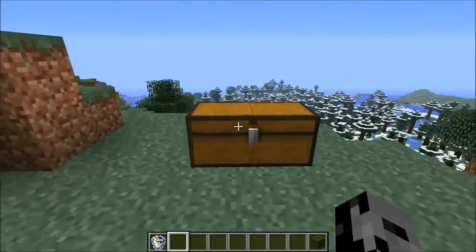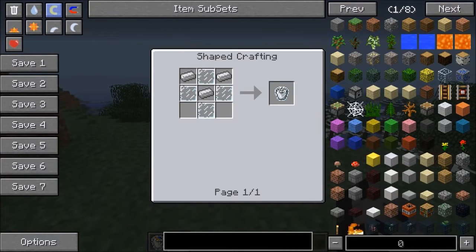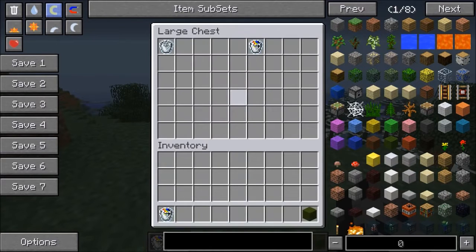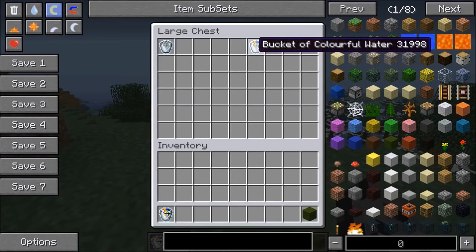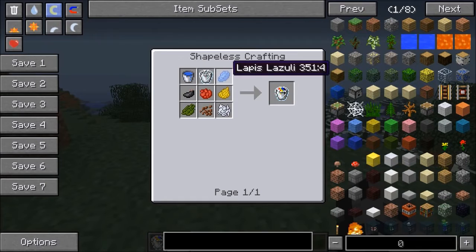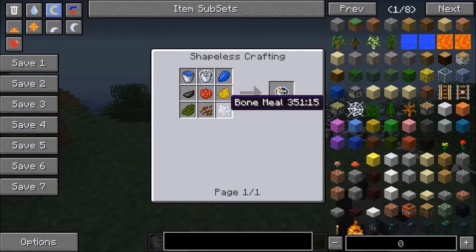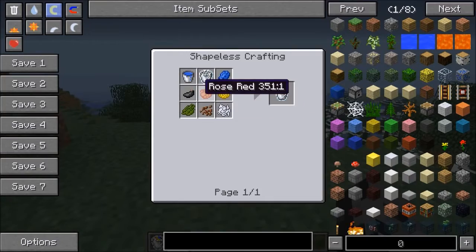But first there are a couple recipes you must know. The first one is the stain proof bucket, and the recipe for this one is three iron ingots and four glass panes — pretty easy to make. And after you do, you can make the bucket of colorful water, which is what you need to light the portals. The recipe is a bucket of water, a stain proof bucket, lapis lazuli, dandelion yellow, rose red, ink sack, cactus green, cocoa beans, and bone meal. So this is pretty much all you need to know.